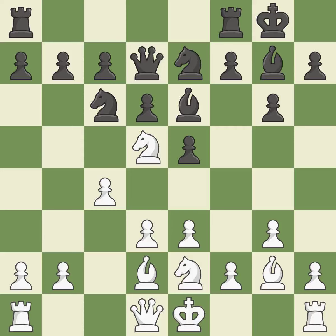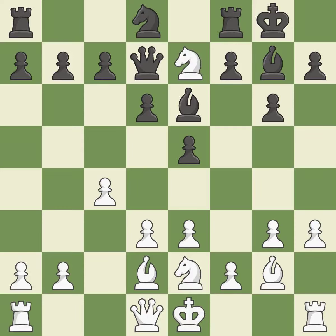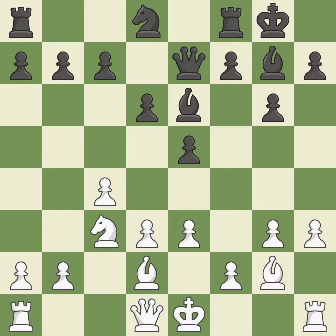Now that the rooks can see one another, they can defend one another. This provides an equal exchange of parts. By growing a queen from its beginning square, this activates the queen. By growing a bishop from its initial square, this activates it. Now that the rooks can see one another, they can defend one another. The knight can now control more squares as a result — backs off.